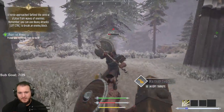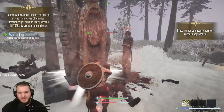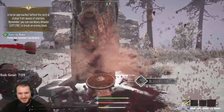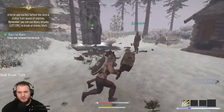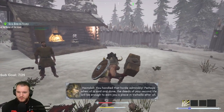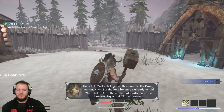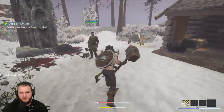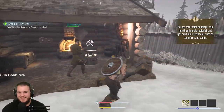Good thing there's no friendly fire. I got a few pieces of equipment - prepare your defenses, a horde of enemies approaches. I think they're attacking the statue. I don't like how slow this weapon is - the axe I used yesterday did no damage but it was a lot faster. You handled that horde admirably. Perhaps when all is said and done the deeds of your second life will be enough to earn you a place in Valhalla after all.